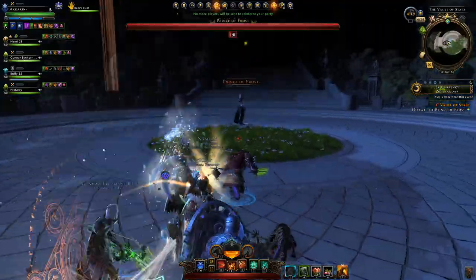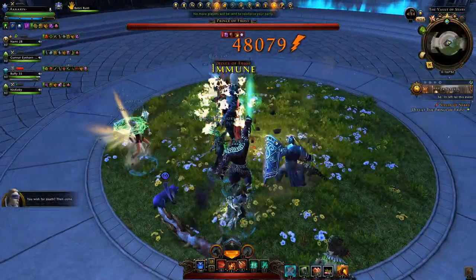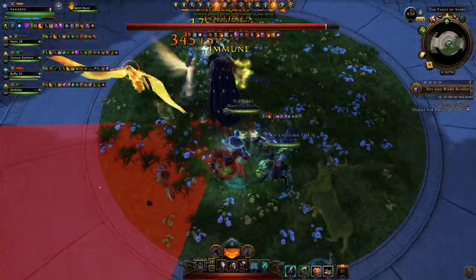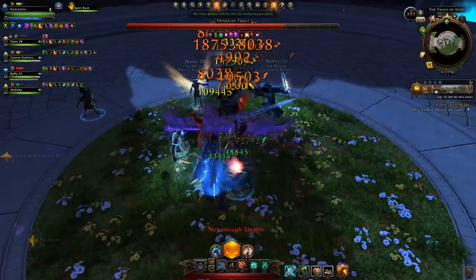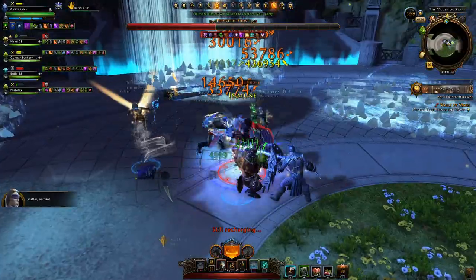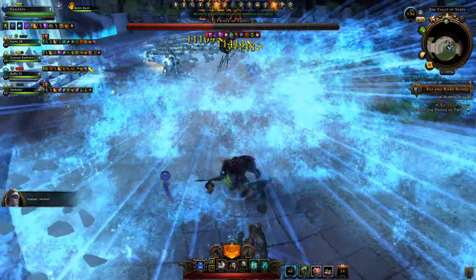Then we come to the second boss, the Prince of Frost. These mechanics are fairly straightforward. The boss will have his main attack on the aggravator and he'll regularly create a red arc behind him, so the DPS will have to move. This arc can be two arcs with a small gap between them when the boss gets to 75%, three arcs at 50%, and up to four arcs at 25%.